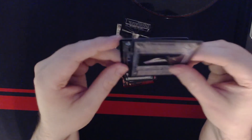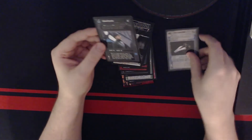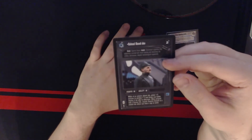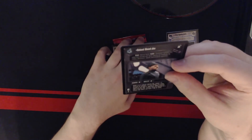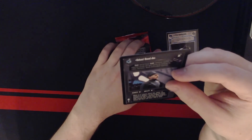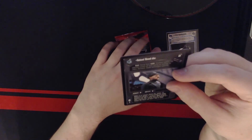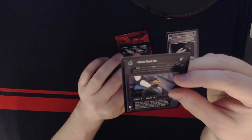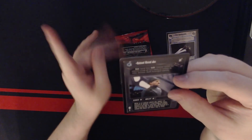Our last card is Colonel Davod Jon: deploy four, power three, ability two. While at an exterior planet site, power plus two, immune to attrition less than three, and draws one battle destiny for us if not able to otherwise. When present with a scomp link, cancels Surprise Assault at a related site where you have a spy or scout.